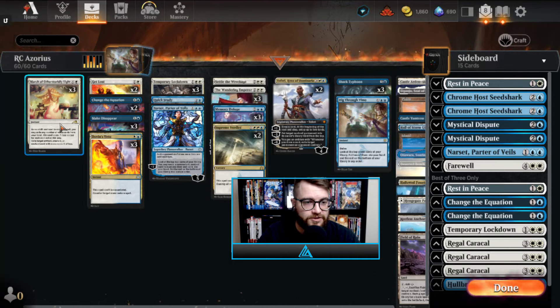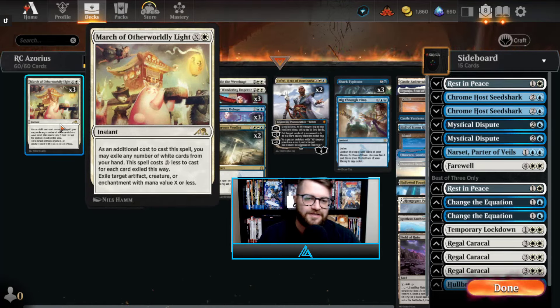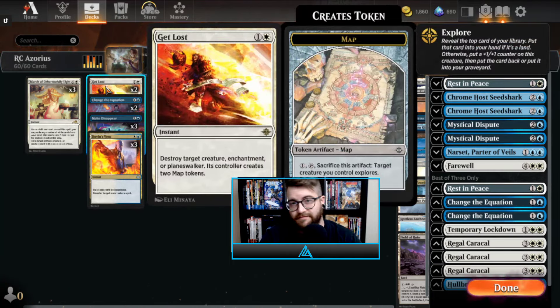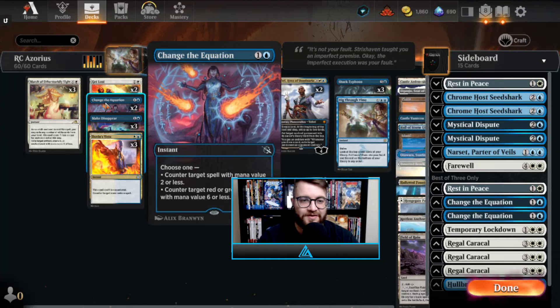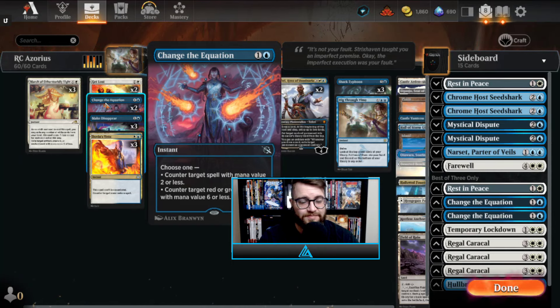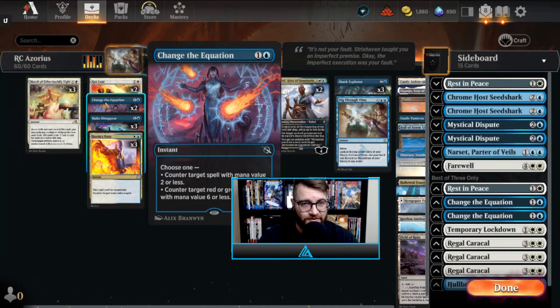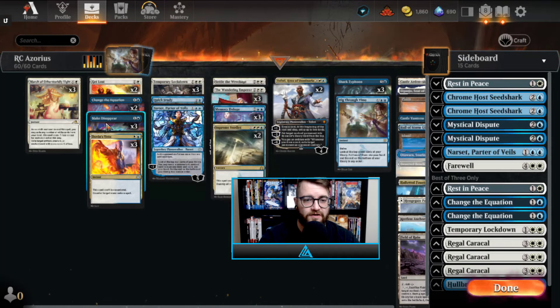We have three March of Otherworldly Light — this is obviously an excellent way to deal with little critters or big critters. We do have the new-to-me card Get Lost, which comes with a map token. This card is excellent, I'm so stoked for this one. We also have Change the Equation — we did just get a card that will probably take over this spot, and we'll get to that in a later video, but Change the Equation is still here for now as a two-of.